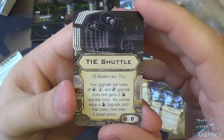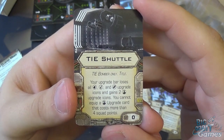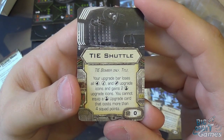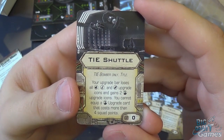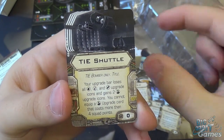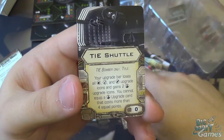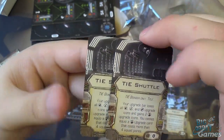Then we have the TIE Shuttle upgrade, a title for TIE Bomber only at zero points. Your upgrade bar loses all torpedo, missile, and bomb upgrade icons, but gains two crew upgrade icons. However, you cannot equip a crew upgrade card that costs more than four total points — effectively this prevents Emperor Palpatine from sitting in the TIE Bomber, which would have been fantastic. Still, it opens up interesting options for the bomber, like fitting the Systems Officer and other crew. You get two of those.